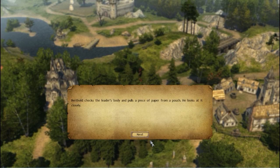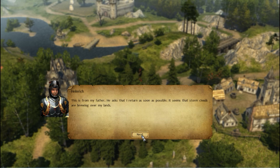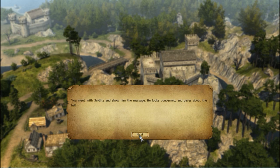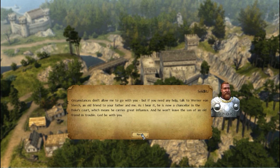Berthold finds a letter on the assassin's leader — it bears the seal of Heinrich's house and has been opened. It's a letter from Heinrich's father asking him to return home as soon as possible, as storm clouds are brewing over his lands. Someone clearly didn't want him to see it. We say our farewells to Zeitlitz, who gives us a package for Heinrich's father and refers us to Werner von Sterck, a chancellor in the duke's court who carries great influence.